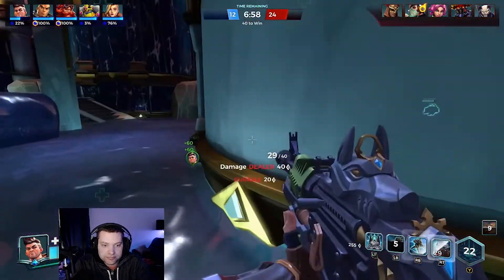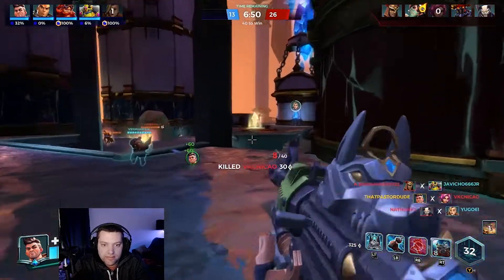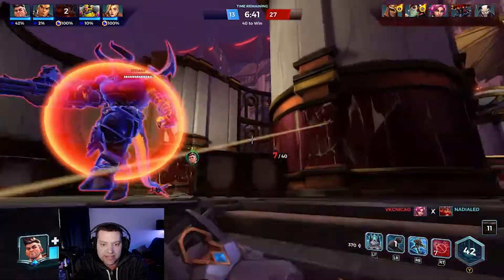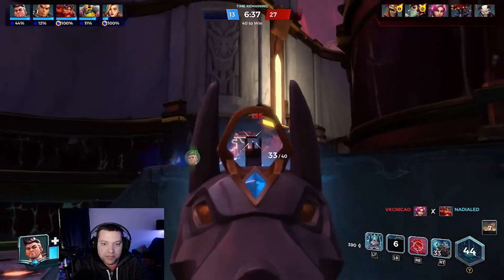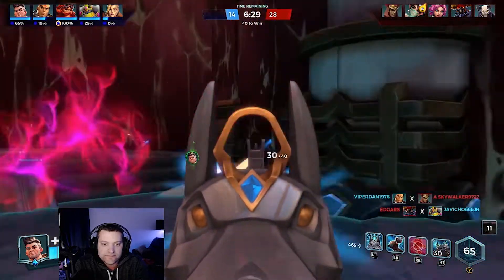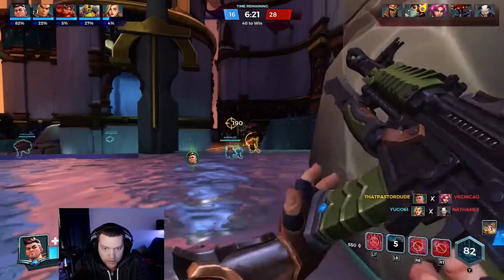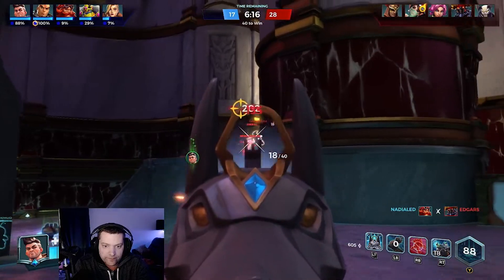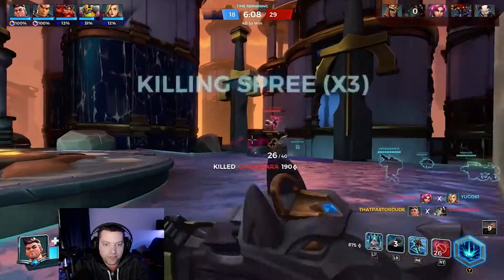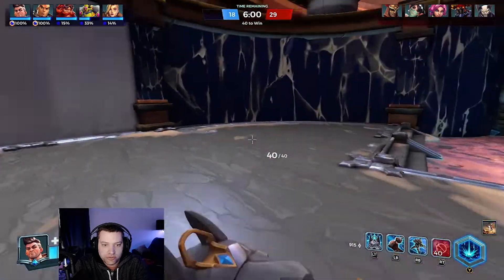Get out of here, run. Grenade got a good hit. Rohn's coming in — get that giant! I need help with them, my team isn't helping. This guy's super low, he's coming around the right side. Grenade and let's help with Rohn. Maeve is super annoying when she uses that smokescreen ability — you can't see anything. I've got my ultimate ready.